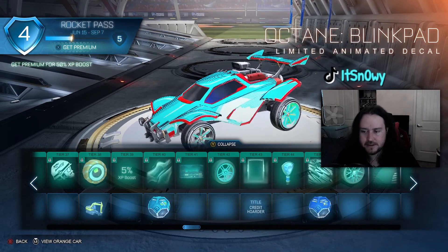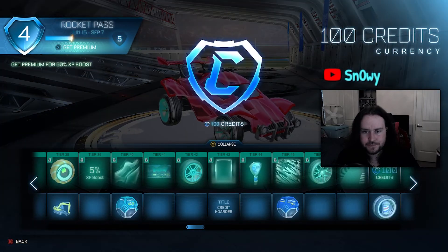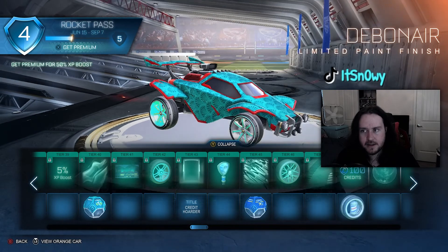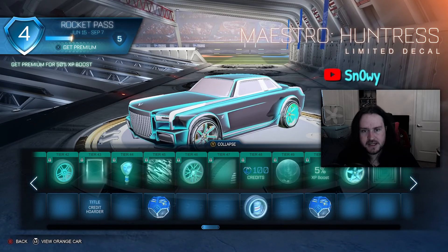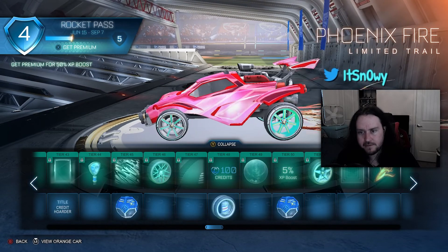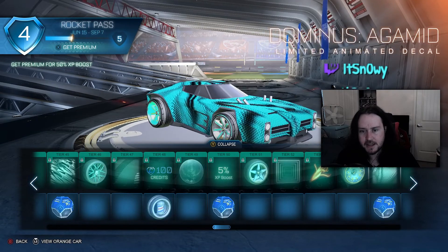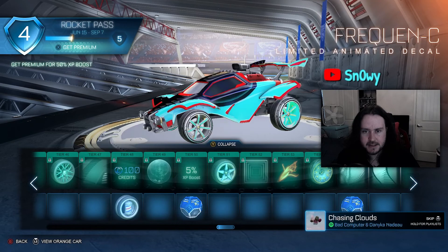The antenna is alright. Oh my, that is clean as hell — I really like that. Some other wheels and another decal. Then we have another paint finish and some more wheels, and then a decal for the Maestro. This trail is kind of nice.